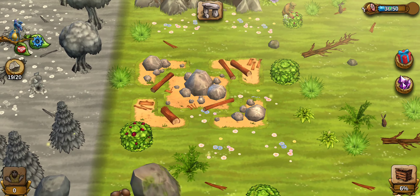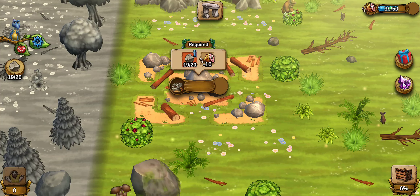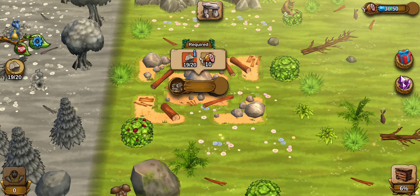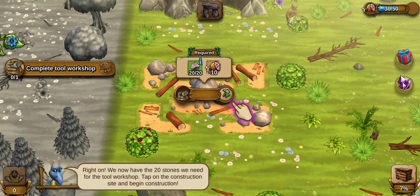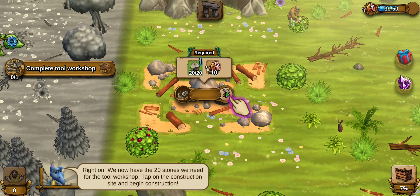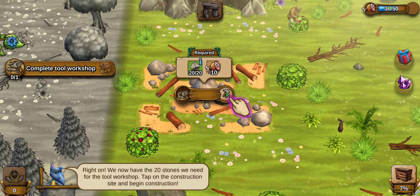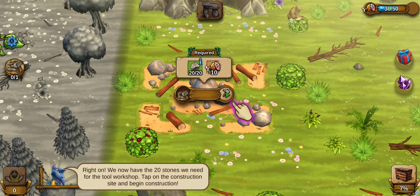I was also instructed to create a workshop. A workshop requires resources — in this case, 10 food and 20 stone. As you can see, I'm very close to getting stone. My Stoney can collect resources himself, but so can I, by clicking on a resource right in the environment — it will harvest and then I can collect it. We now have 20 stone we need for the tool workshop. Tap on the construction site to begin construction.